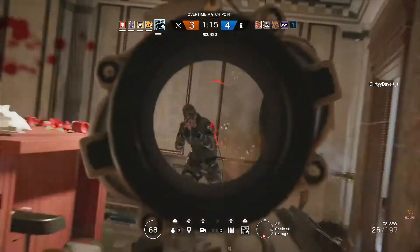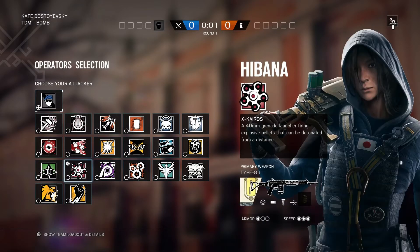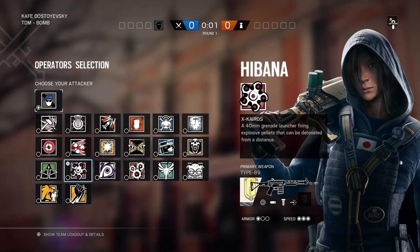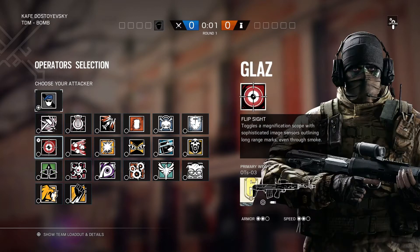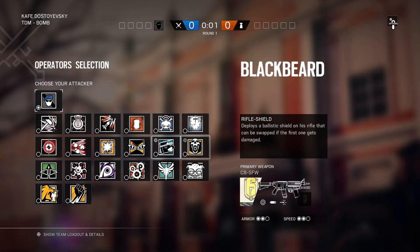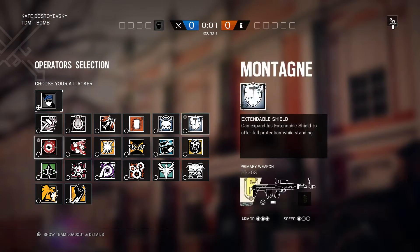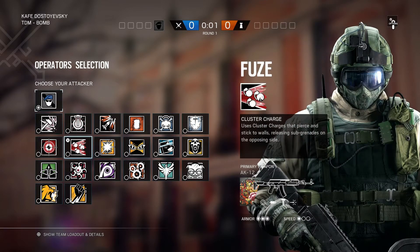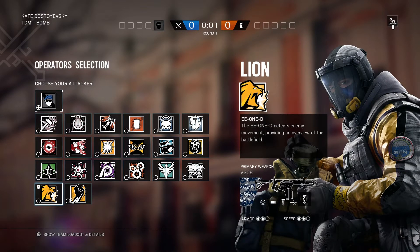Starting with the team composition: for a hard breacher you can go Hibana or Thermite - the only thing you need to hit is the hatch and cigar lounge, which they both do perfectly fine, but I like Hibana more. For our second pick you're gonna need overwatch, so you can go Blackbeard or Glaz - they both work perfectly fine but in this case I like Blackbeard more. For our third pick, our soft breacher, your preference between Buck and Sledge - I like Buck more. For our fourth pick we're gonna need someone with smokes who can also trap, which can be Fuse or Capitão.